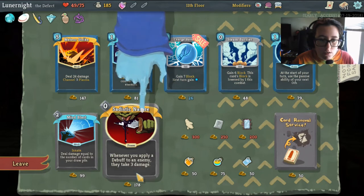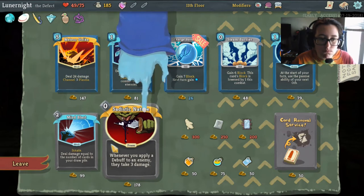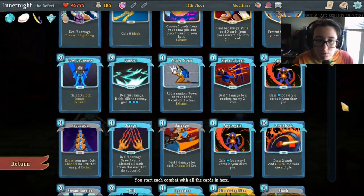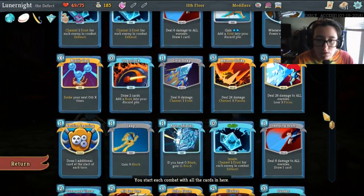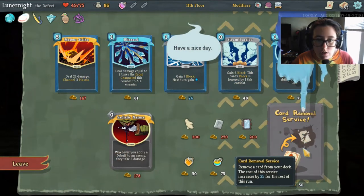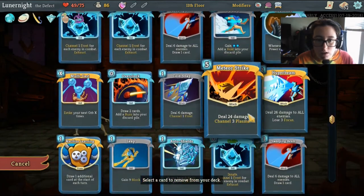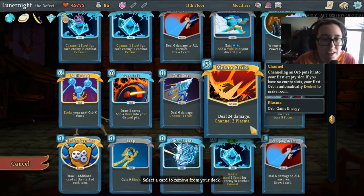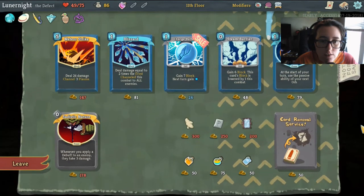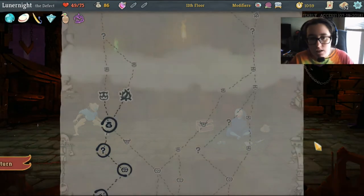I can get sadistic nature now. But mind blast — I've got a lot of powers in my deck. Do I have a lot of debuffs? No, not really. Let's get mind blast — that's a great card. Let's take out the meteor. But it channels through plasma and I definitely have the energy for it. We're going to leave it in. Let's leave.